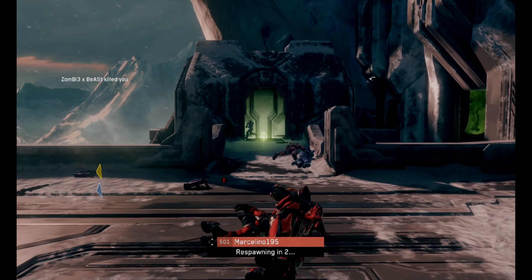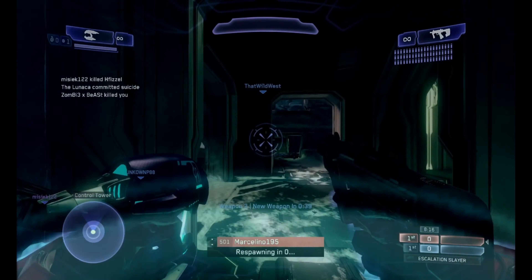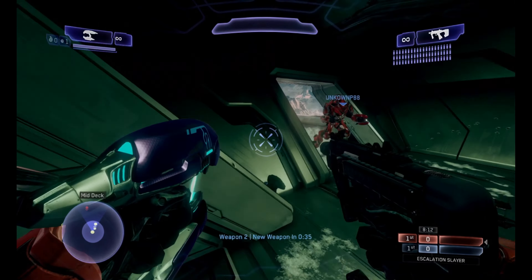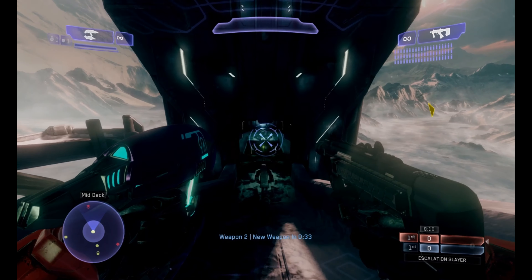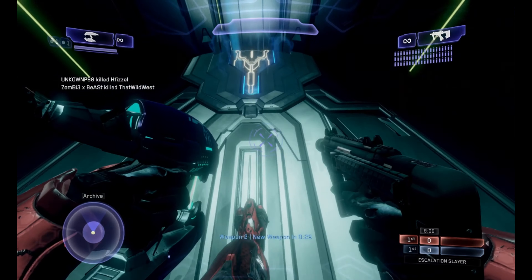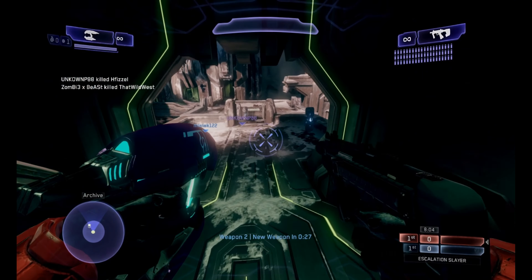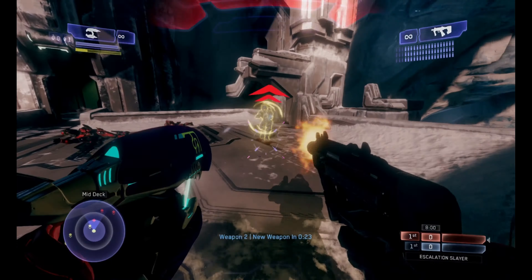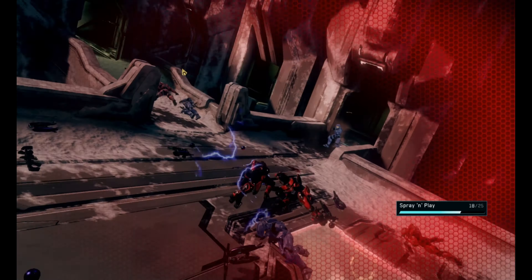Let's see if I — I was able to only take down his shields. I think that's a very good strategy to use with it: first use the plasma rifle to take down the shields, and then use the SMG to take down all the health. Or maybe use both at the same time and just go wild with it. And then I was able to get a kill.